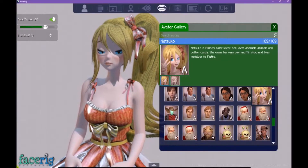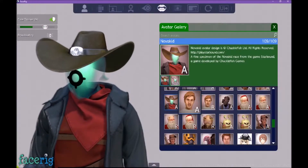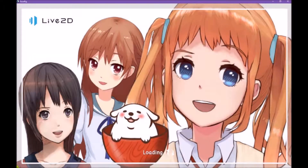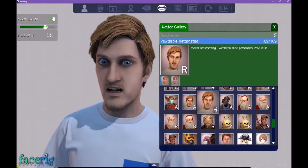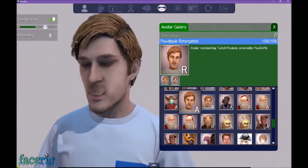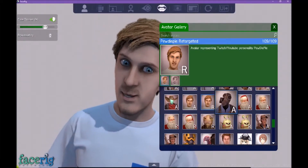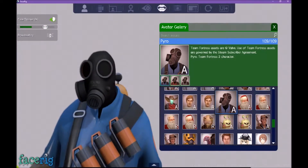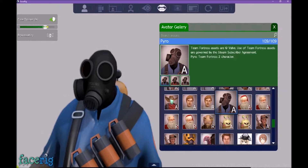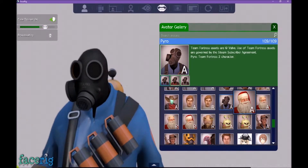I actually tried playing around with this with Jesse, but I feel like he got annoyed with it really fast. He was just like, 'Chris just let me play my game, fuck off,' because he doesn't like using Skype - he likes using Discord for most of everything. I'm not saying Discord is bad, I'm just saying he just doesn't like interacting with me. He just doesn't like me anymore.